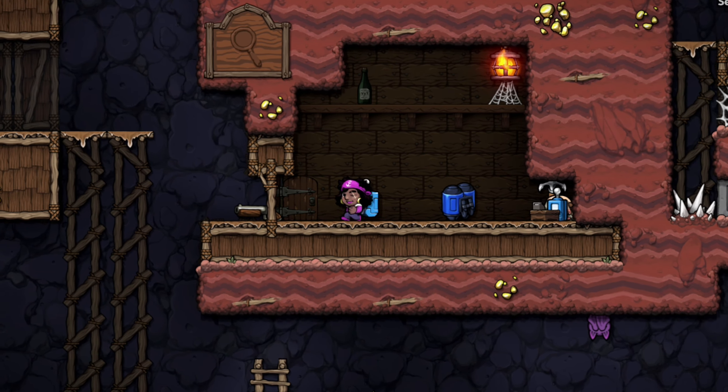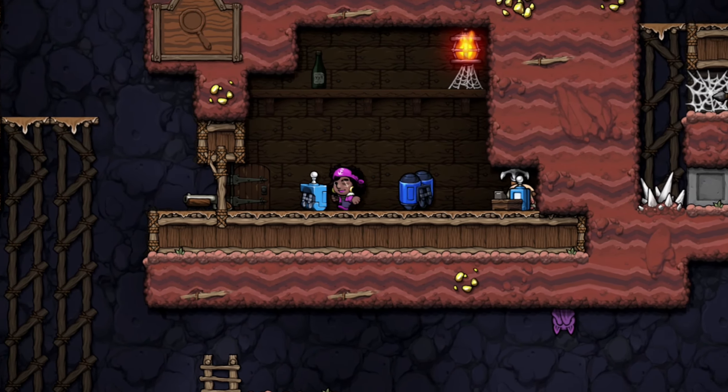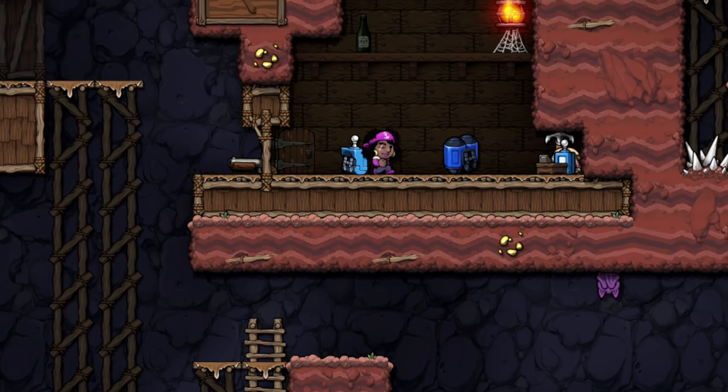There's actually a way to drop the item that's held on your back. Hold down and press the use item or door button. This is useful if you have an item on your back that you don't want.